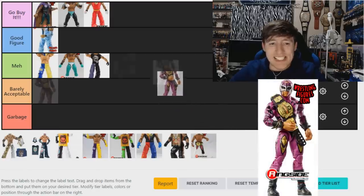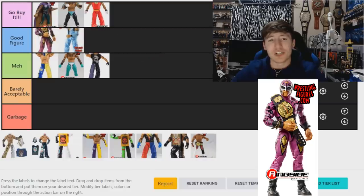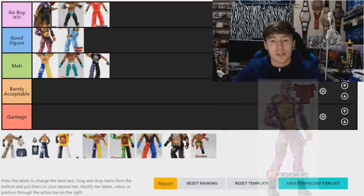The Elite 67 Ray Mysterio — I really do love this attire. It did have a big hand problem, but the figures are so good to pose. It's better than the Elite 69, and it can pose with the best of them. I like the attires from his WCW days. Even if you switch out the hands for black or white gloves, it's still a really strong figure — super poseable. I'd say 'Good Figure.'